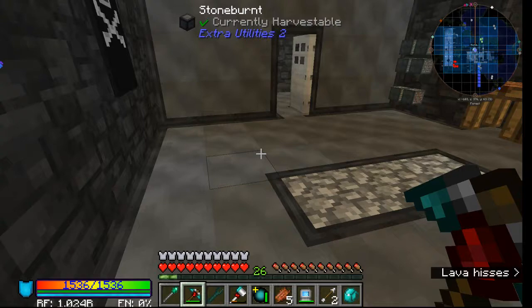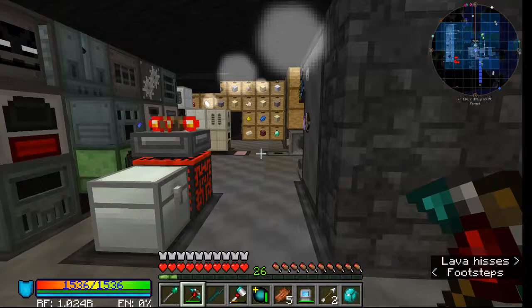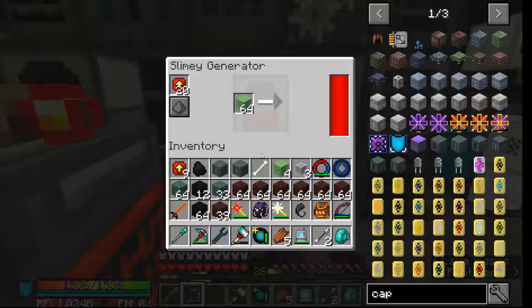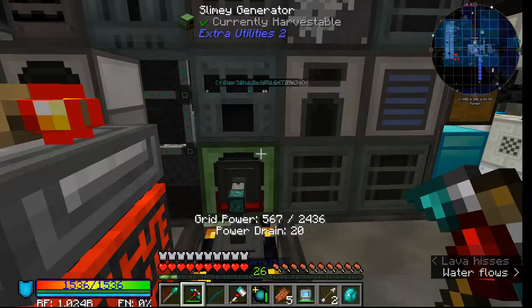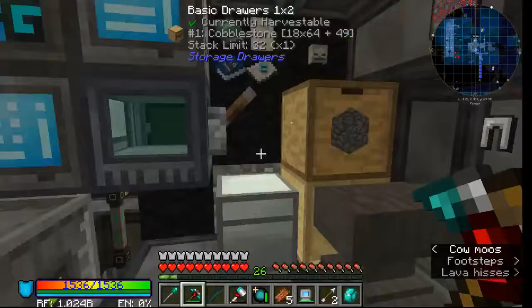I'm going to do a brief run through my base to show how I'm generating power with slime. These slime gens generate 360 RF per tick with no speed upgrades. With a full stack of 20 speed upgrades you get around 7,500 RF per tick, which is really good and you can do that really early game.